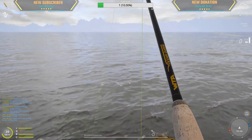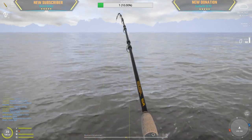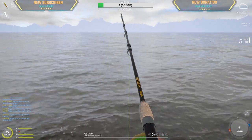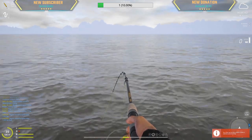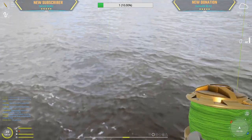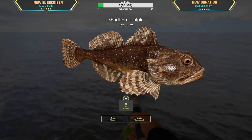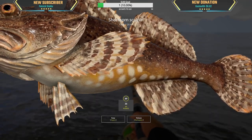All right, now we wait. I don't know how many hours it takes to get a fish. There's no anchoring with this boat, so I don't know if we're drifting. There is current in the sea but for this game I guess not. Oh, we got something! We got a microscopic fish — oh my god, yes! Our very first fish in the Norwegian sea. What is it? It's a shorthorn sculpin.